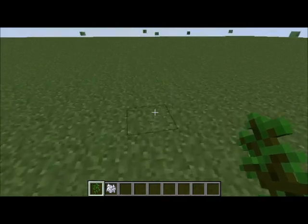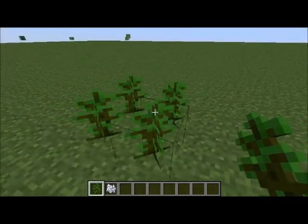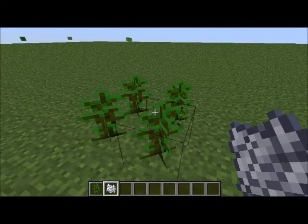The way that you can make huge jungle trees is place four jungle tree saplings in a little square like that, and put bone meal on it. It'll grow into a luscious, giant jungle tree.